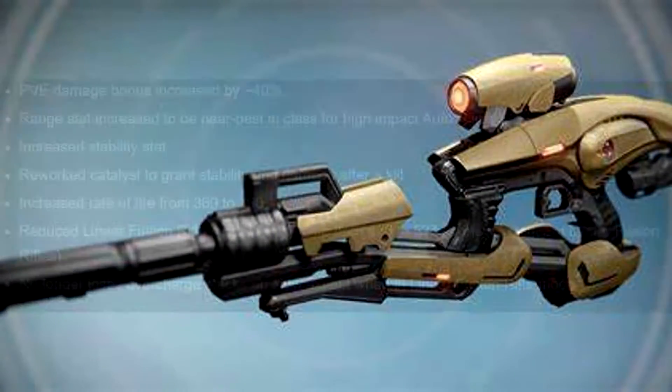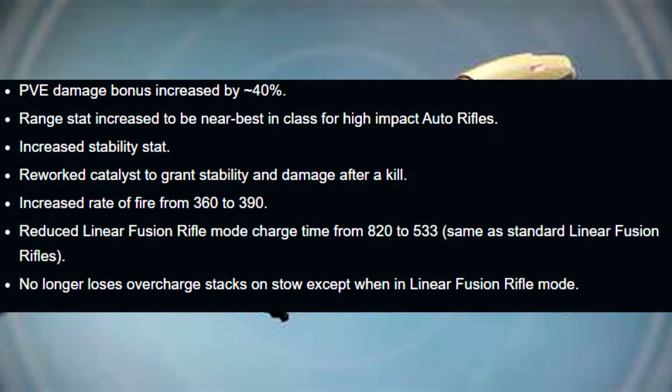Vex Mythoclast: PvE damage has been increased by 40%. Airborne stat has been increased to near best-in-class for high impact auto rifles. Increased stability stat, reworked catalyst to grant stability and damage after a kill, increased rate of fire from 360 to 390, and reduced linear fusion rifle mode charge time from 820 to 533. It will no longer lose its overcharge stacks on stow, except when in linear fusion rifle mode.